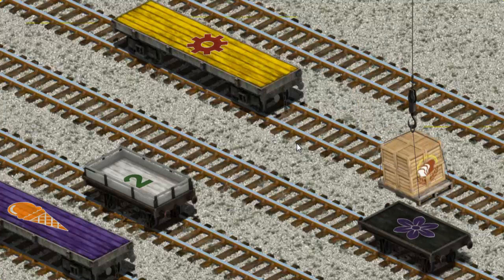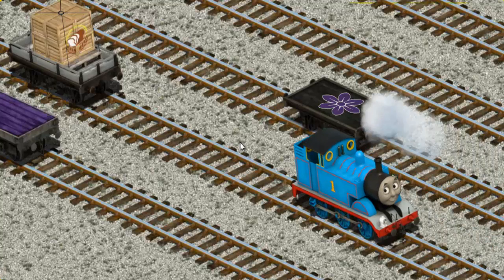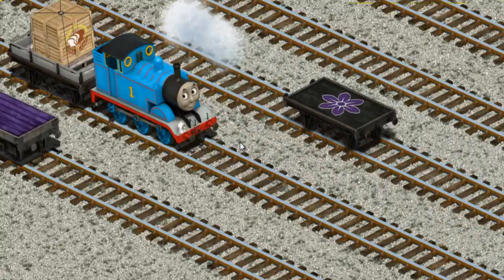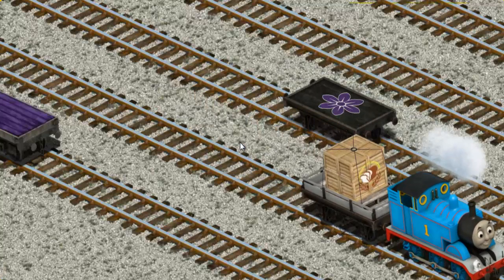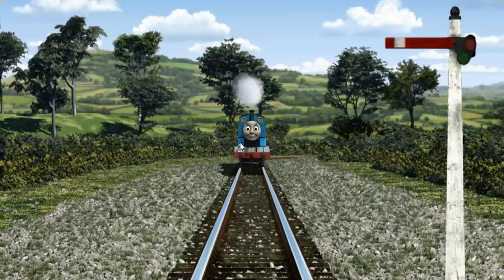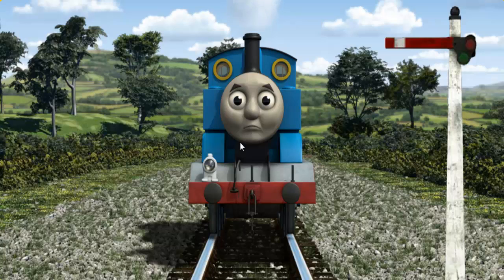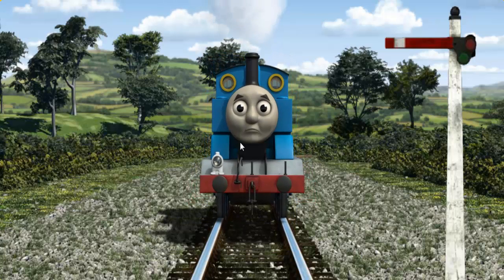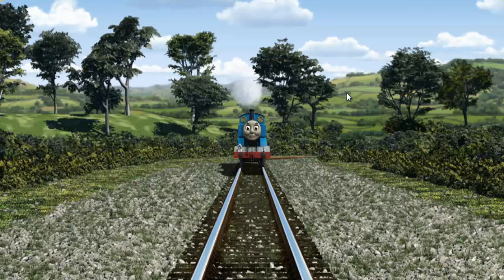Now the cargo must be loaded. Help Cranky find the right flatbed. That's it! Thomas pumped his pistons and puffed out of the docks. Suddenly Thomas had to stop because of a broken signal. He would have to go another way. Show Thomas the track that goes through the hill.